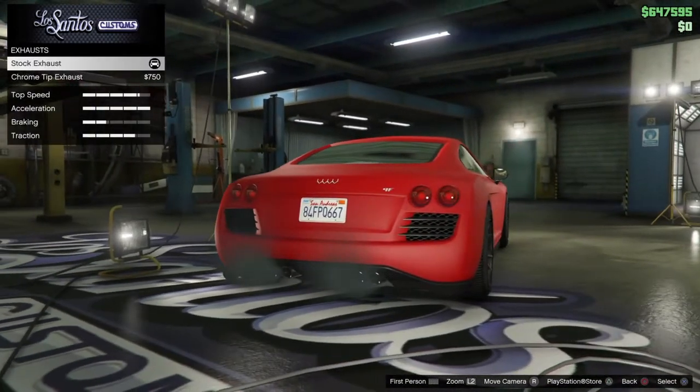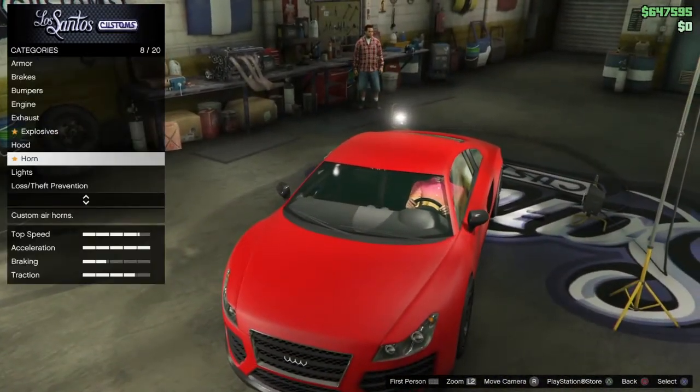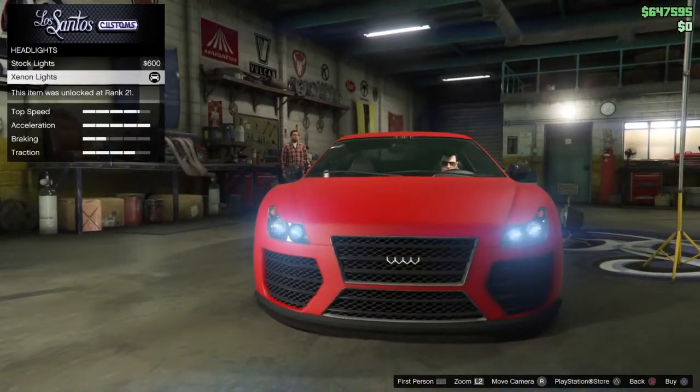For exhaust, keep it stock. For the hood, stock as well. For lights, grab the xenon lights.